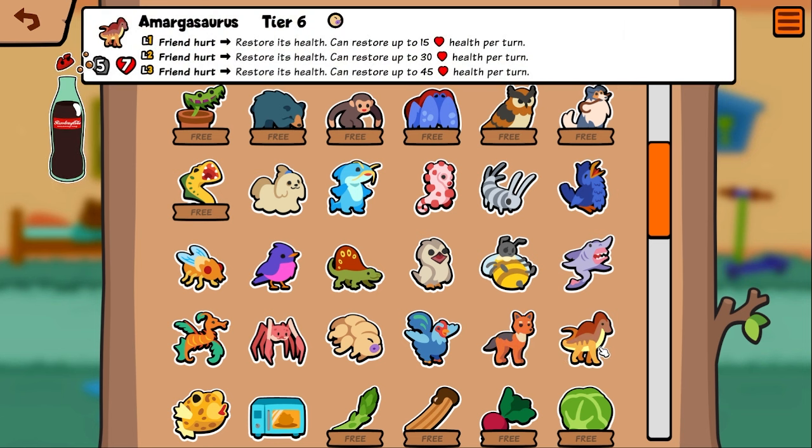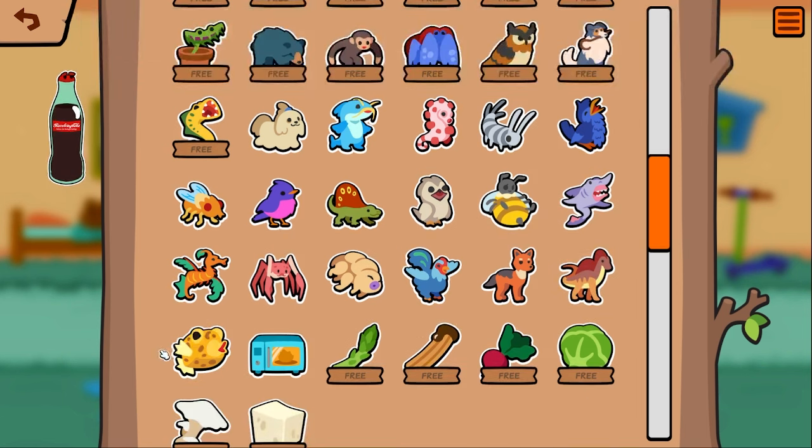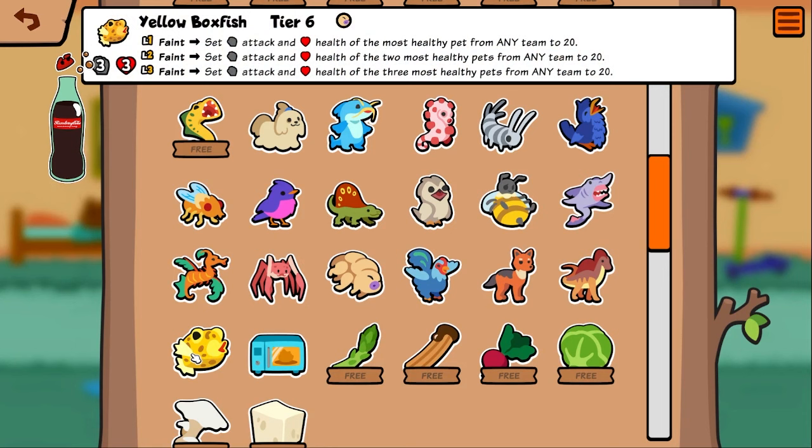Armagosaurus — friend hurt, restore its health, can restore up to 15 health per turn. That's a healer, super cool. I really like this idea for a pet. Yellow boxfish — faint, set attack and health of the most-friendly pet from any team to 20. So if somebody's got all their eggs in one basket with one big pet, this guy can deal with it — kind of cool.